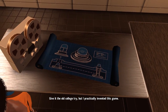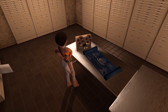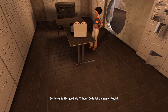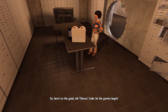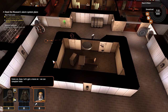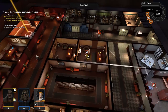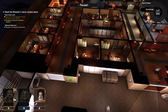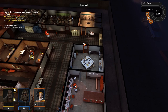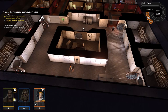Give it the old college try, but I practically invented this game. If you fail, I have friends in high places who can pull a few strings for you. You'll have an extra speedy trial with a free pass straight to San Quentin prison. So here's to the good old thieves code — let the games begin. I knew that was too easy. Come on boys, let's get a move on — we can complain later. So there's literally no way that I know of that you can actually break those strong boxes. There's no keys or anything, so I think you definitely need to bring in supplies beforehand, or you need to do it with Bishop later on when he has the ability to break all the strong boxes.